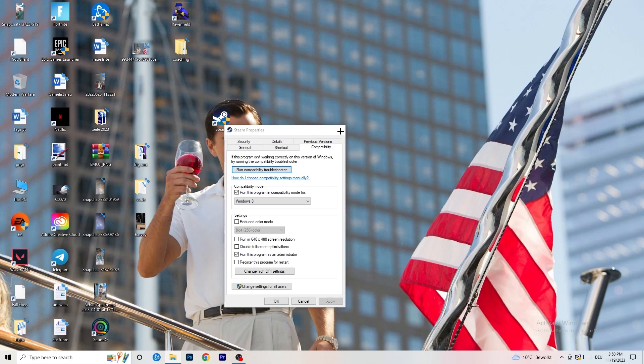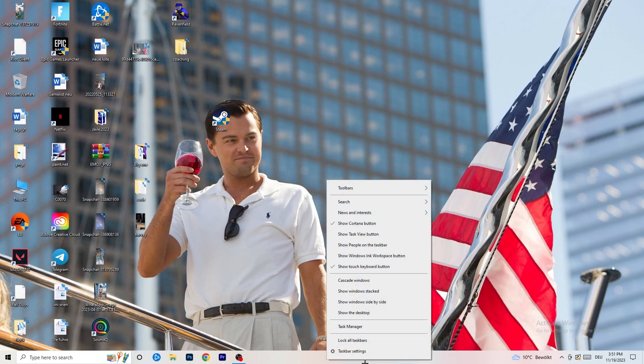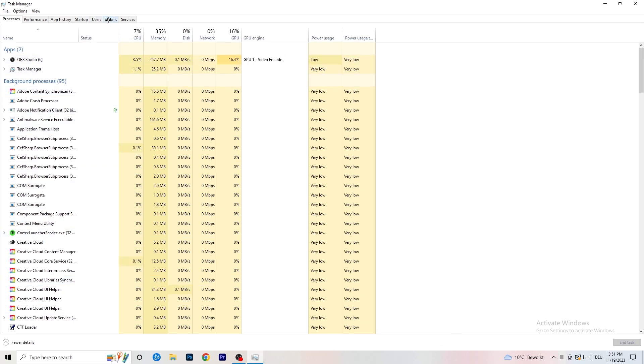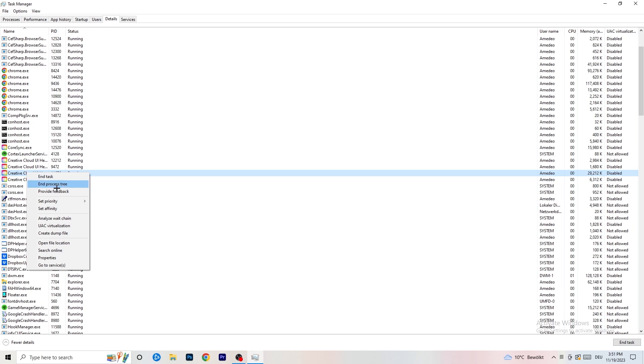The next thing I want you to do is navigate to the taskbar at the bottom of your screen, right-click it, and open Task Manager. Once it's open, go to the top left corner and click on Details. Search for your game or launcher in the list. Right-click it, go to 'Set Priority,' and select either Above Normal or High — check which works better for your PC. Then try starting your game.